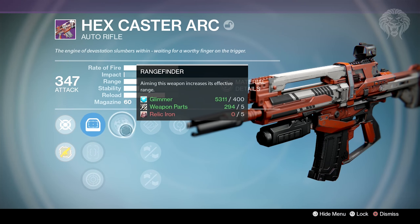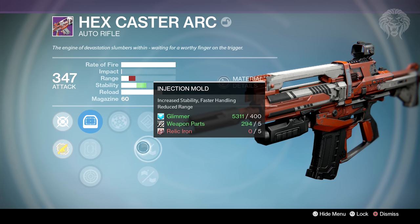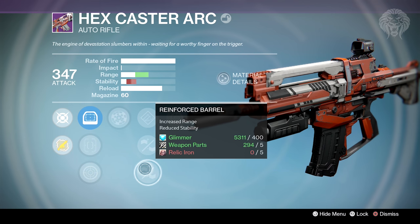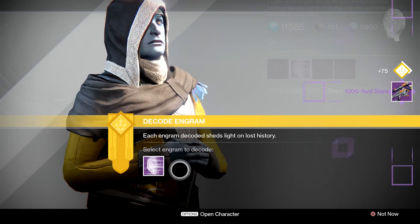The final crucible item is a match reward - the hex caster, also a year one weapon brought back as part of that set. The perks for this one were rangefinder, your choice of range or stability perks, and then finally feeding frenzy. Pretty decent right there.